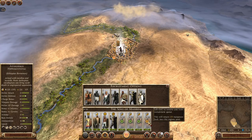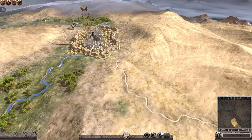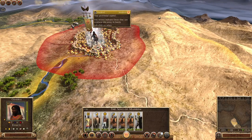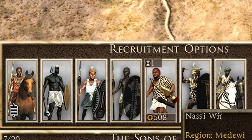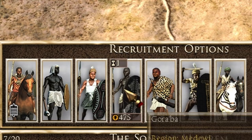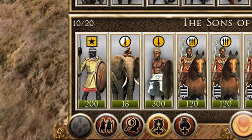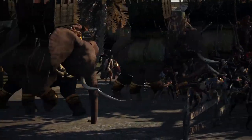Originally I intended for us to take it slow, unifying each Ethiopian tribe one at a time. Well, what an eventful turn one we find ourselves in. This intense situation, and the fact that we didn't even have access to decent units yet, caused us to muster whatever trash troops we had available. Luckily, we start this campaign with a couple of elephants to pretty much carry us through this conflict.